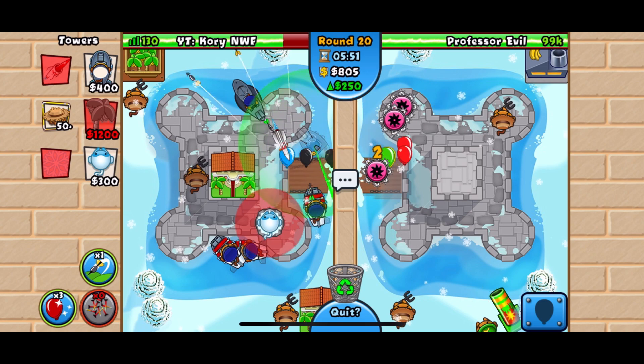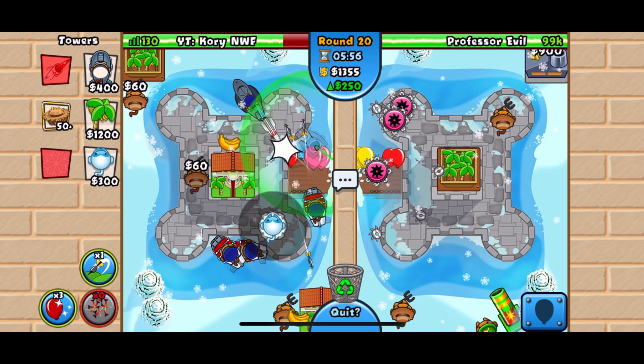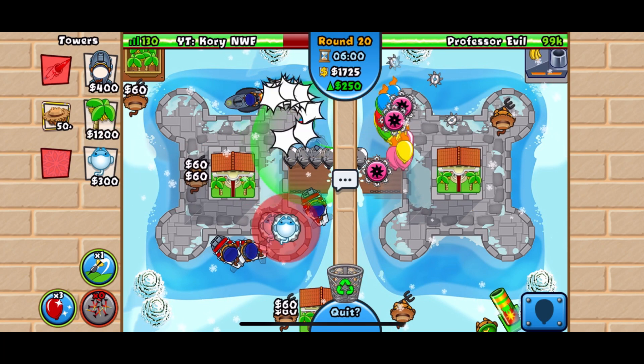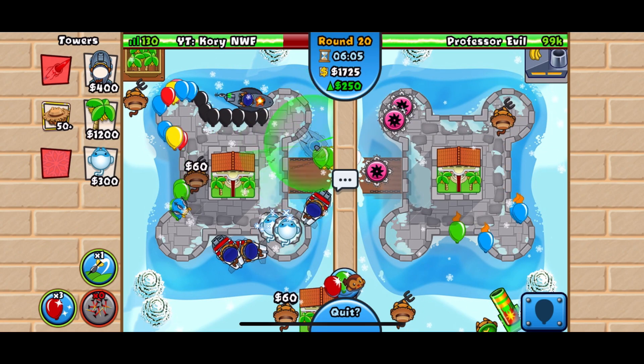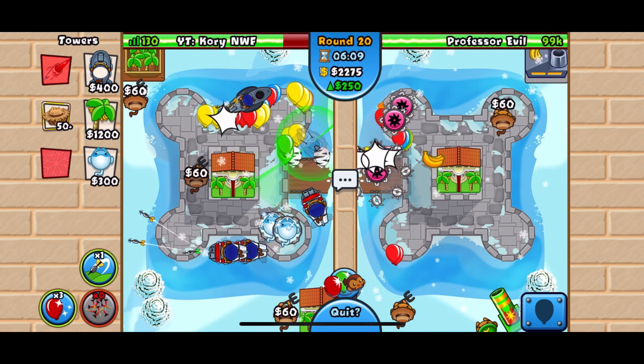I'm also going to place my ice right about here — remember, at that edge again so when I upgrade it, it'll cover the whole ring. I'm going to get another ice right next to that. This one will be our ice shards, and the left one will be the arctic wind viral frost.